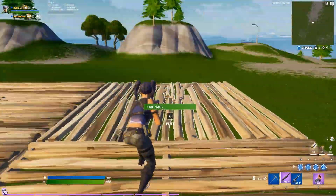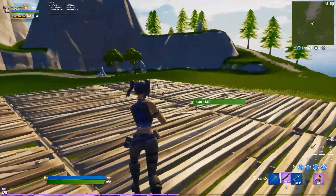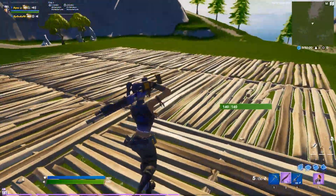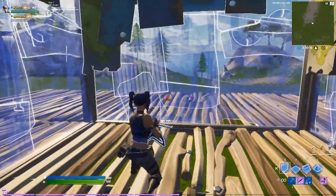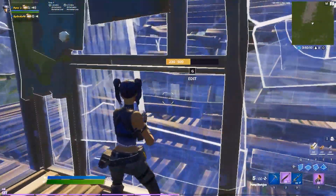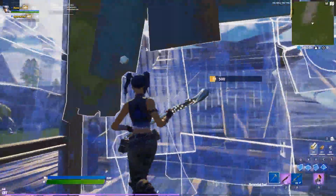An exploit me and my friend found is that you can build through walls — literally through walls. Everyone knows you can build a ramp, but this is how to do it through walls. He's sitting down there to make sure this isn't fake. So I'm gonna box up real quick. Everyone knows you can put a ramp, put two walls behind it and to the left, and you break the floor — you can actually put a floor through too.